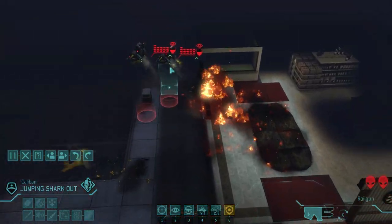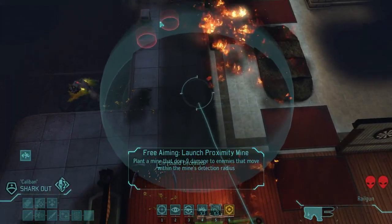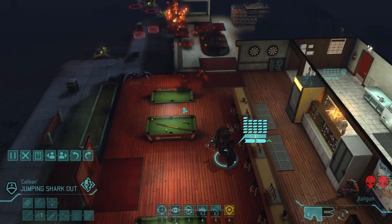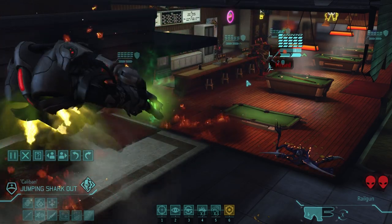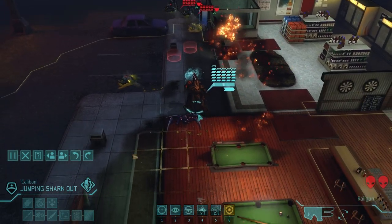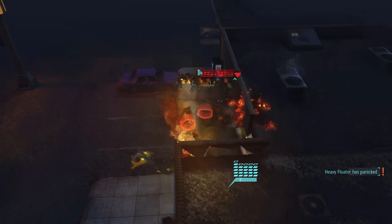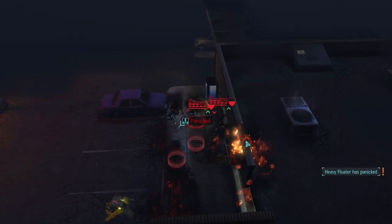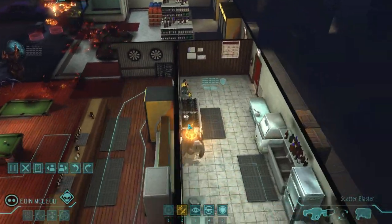Our mech could probably weather two overwatch shots and just flame them. Shark Out, you're going to take a couple shots - you might be able to dodge them. Dodged one, got hit by the other. No problem. If I knew they had heat ammo I wouldn't have done that, but this should be pretty guaranteed. Yeah, totally good - good work Shark Out. The floaters have panicked. They're just going to stand there and cry like babies.